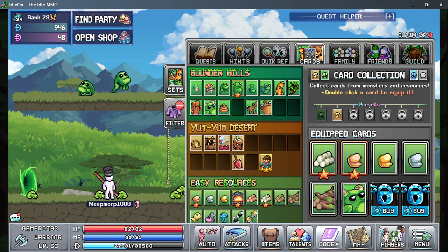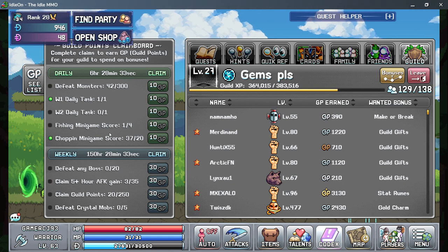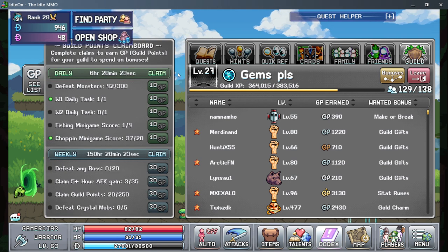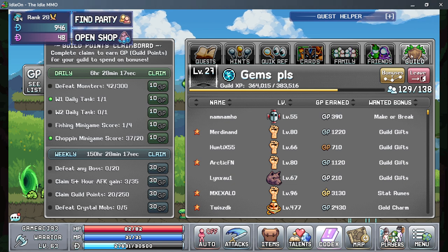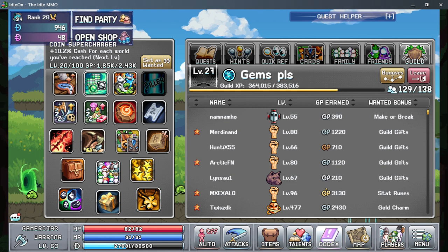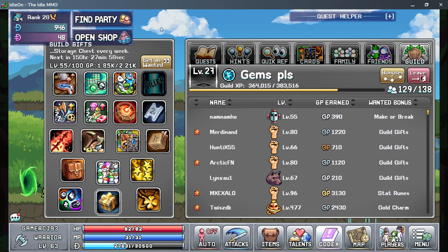I recommend joining a guild. You get points for it — you defeat a number of enemies, get a fishing minigame score, defeat bosses, and get a bonus. You get AFK re-rolls, gifts, and talent boosts.